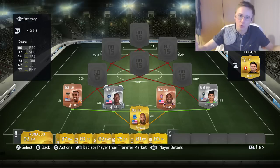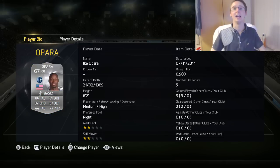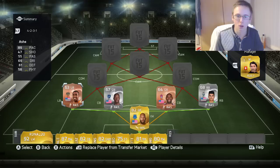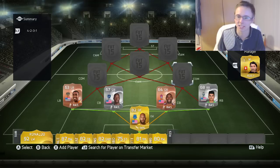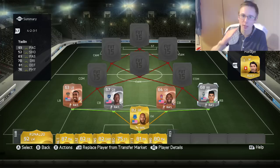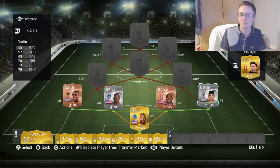We've got two bronzes and two silvers. Shall I show you what they've all got in common? Pace! Pace! Pace! And even more pace. Across the board you've got 89, 86, 93, and 93 again. This defence is probably the quickest defence you can get on the game.